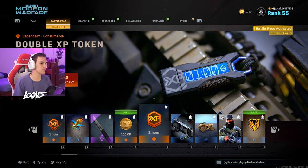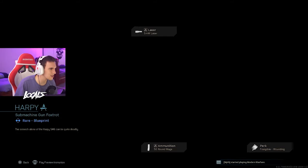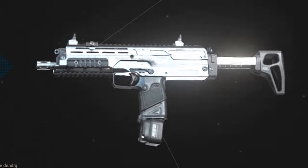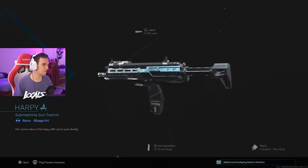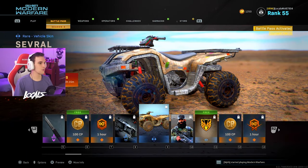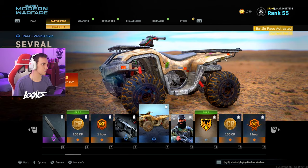We got another hour of double XP. And right here we got an MP7 variant. It looks okay, it's not bad, but honestly I have cooler looking ones — at least I'll add it to the collection so we get more attachments. Right here we got an ATV skin, some like dirty desert digital camo.